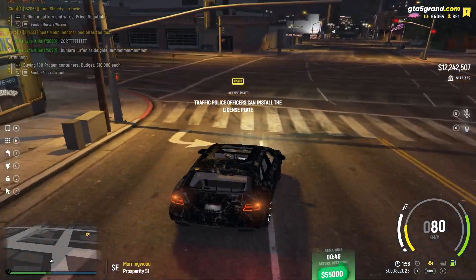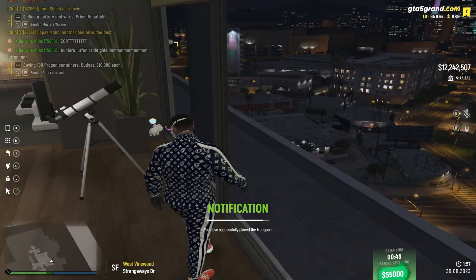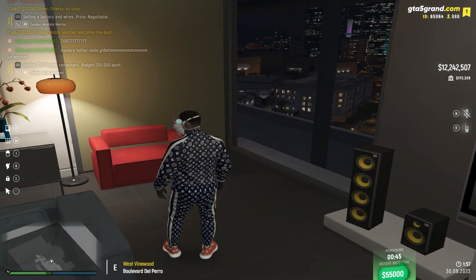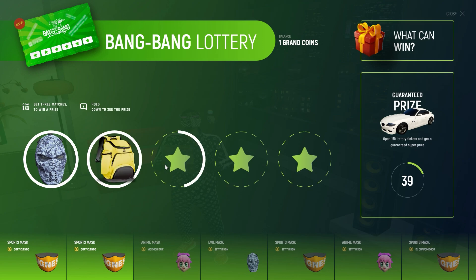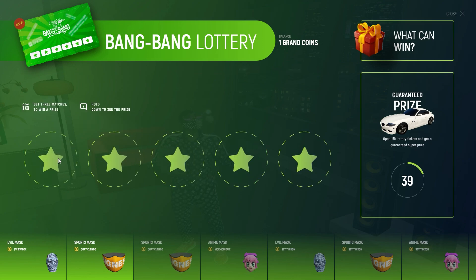We're back at the apartment. We've got 112 tickets in total, so let's just get straight to opening them. Of course, masks — we're going to be seeing a lot of masks throughout this whole opening.